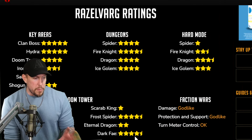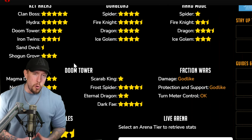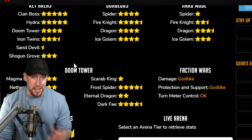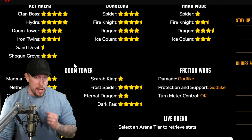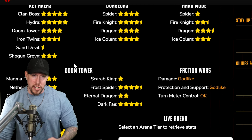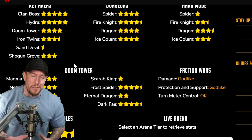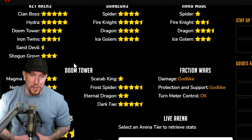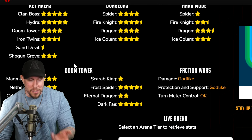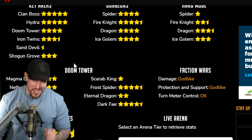HellHades gives him a three and a half in arena, and we've already talked about Dark Fae and Fire Knight. So there you go, guys — that is a quick Razzlevarg guide, specifically clan boss oriented. If you want any follow-up content on Razzlevarg in different areas of the game, let me know. Thank you so much for watching. Keep the champion guide requests coming in the comments below — I get all of my ideas from your suggestions on which champions to cover next. Take care, guys.